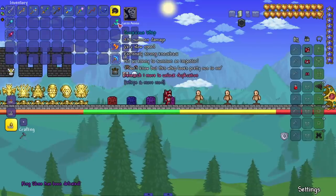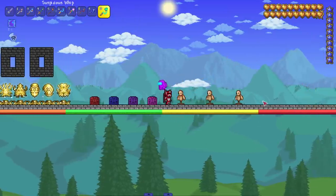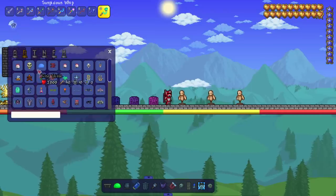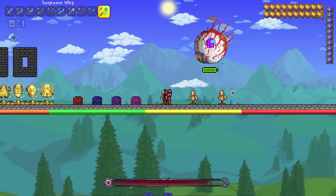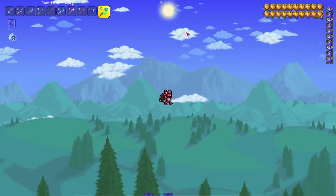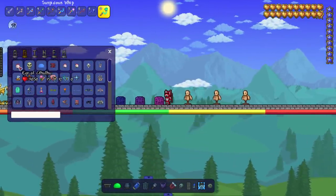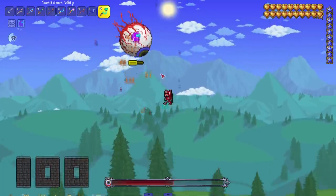Last but not least we got the suspicious whip — hitting an enemy summons an imposter. Let's see this imposter — oh, it really is an Among Us dude. Let's bring in the Eye of Cthulhu, I want to see the imposter go to work. He's just attacking regularly — I thought he was going to turn into the imposter with the teeth in the head, but no, you're just a floating purple dude.